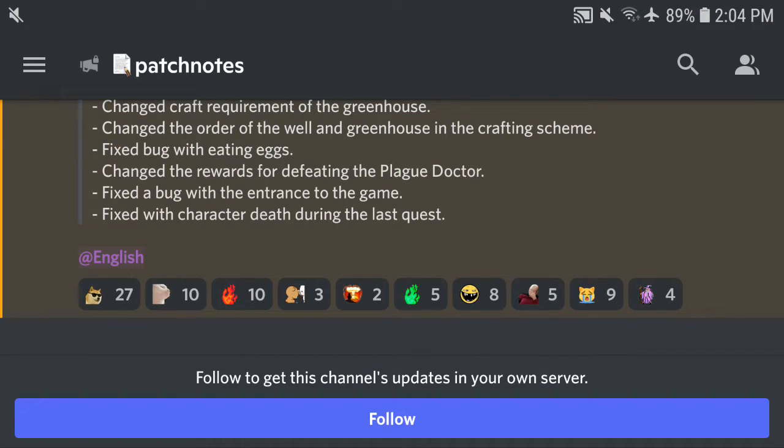Next, they changed the reward for defeating the plague doctor. It's kind of unfortunate, because I just beat the plague doctor right before I made the video about patches 7.29 and 7.28, and then a few hours after that the rewards got changed. I'm not sure what the reward is now — no one has mentioned anything. I asked a lot of people and saw many asking the same question but no one answered. I think most people already progressed past that point, so it's a little bit of a mystery. If you know, let me know in the comments.